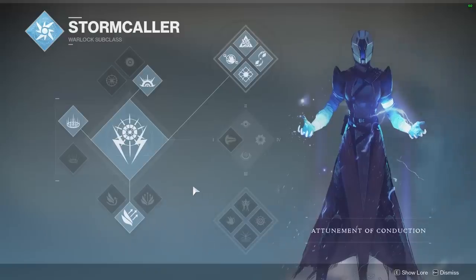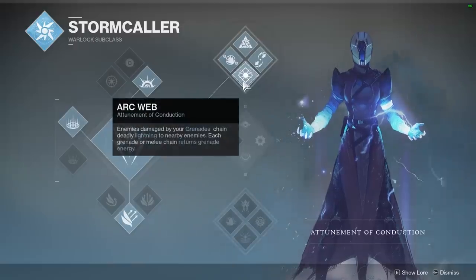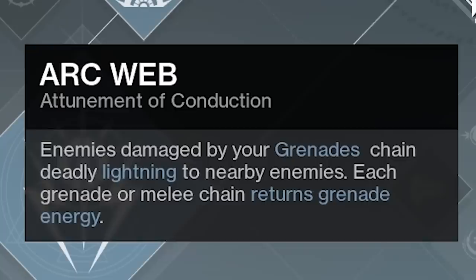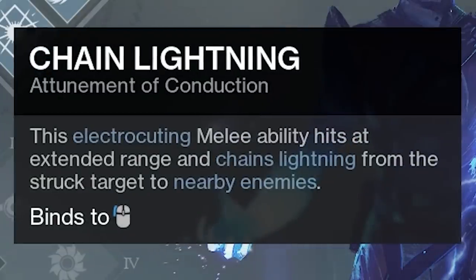At number four in the list, we have the Stormcaller Warlock top skill tree. It ranks very high in color, and very high in health, even though Stormcaller during the Taken King made me want to kill myself. This class generates electric fields with its abilities, and the melee ability allows it to throw some absolute units at people. Saving the environment. Eight out of ten.